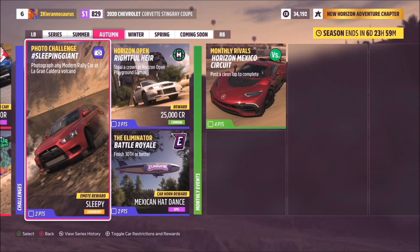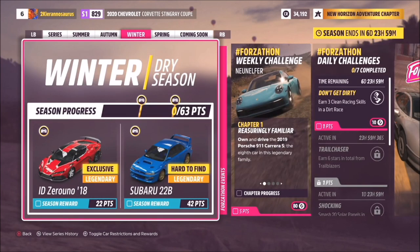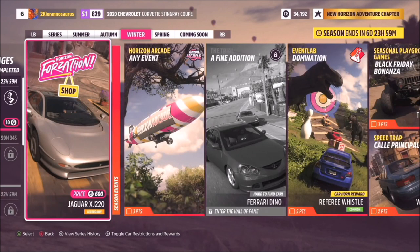Moving to Winter — the dry season. For 22 points there's the Italdesign Zero Uno 2018, exclusive and legendary. At 42 points, the Subaru 22B — hard-to-find and legendary. The Winter trial 'A Fine Edition' rewards you with a hard-to-find Ferrari Dino. New for FH5 is Event Lab, allowing players or team members to create custom gameplay modes. Game designer Matt Pickering created 'Domination,' which requires you to dominate checkpoints during the event.